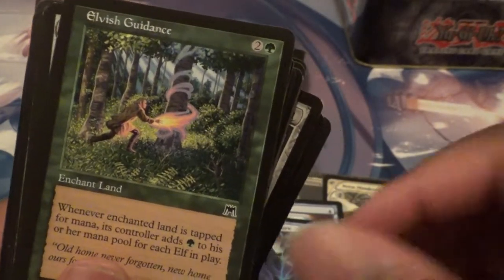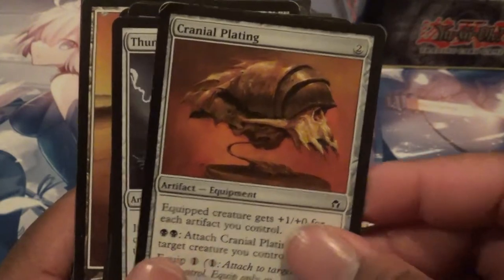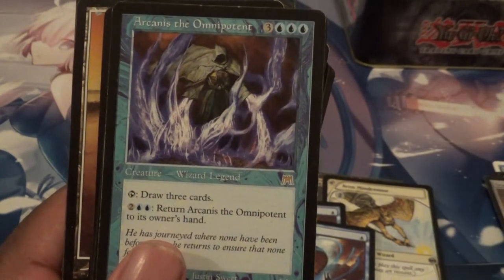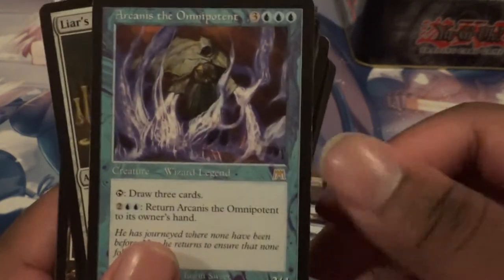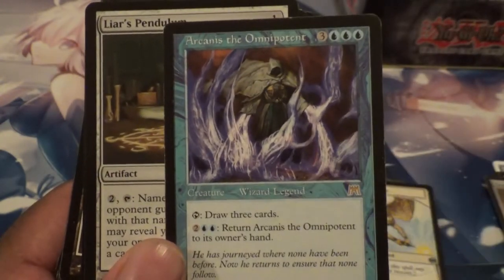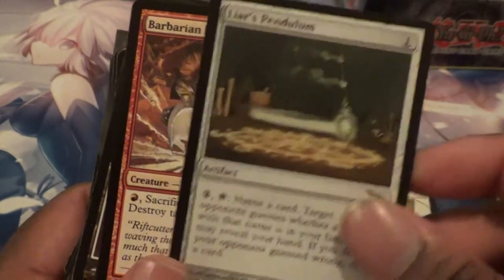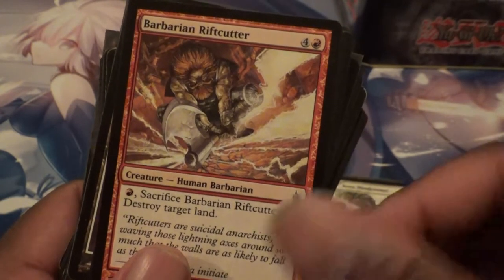Got ourselves an Elvish Guidance. Another Cranial Plating. Thunderstaff — used to use this in my elf deck. Arcanis — Jimmy was actually just using this card recently against me. I think this is from the original set it was printed in — I think that was Onslaught or maybe Scourge. Liar's Pendulum, very cool there. Got a Barbarian Ringcutter — for some sort of land destruction I might have had back then. Lay Waste — more land destruction.